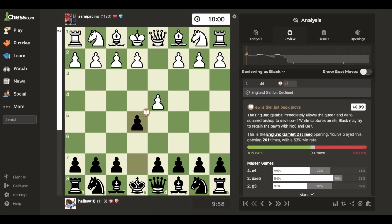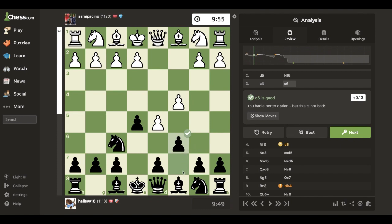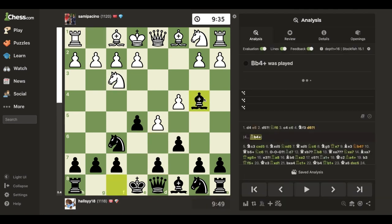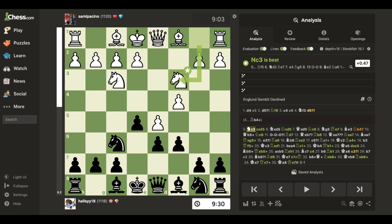I push my c6 pawn because if they take I can recapture with development. They just develop their knight, my pawn, and here I defend the pawn - even though that wasn't the best move. What I probably should have done is get my bishop out and then maybe try to trade bishops.